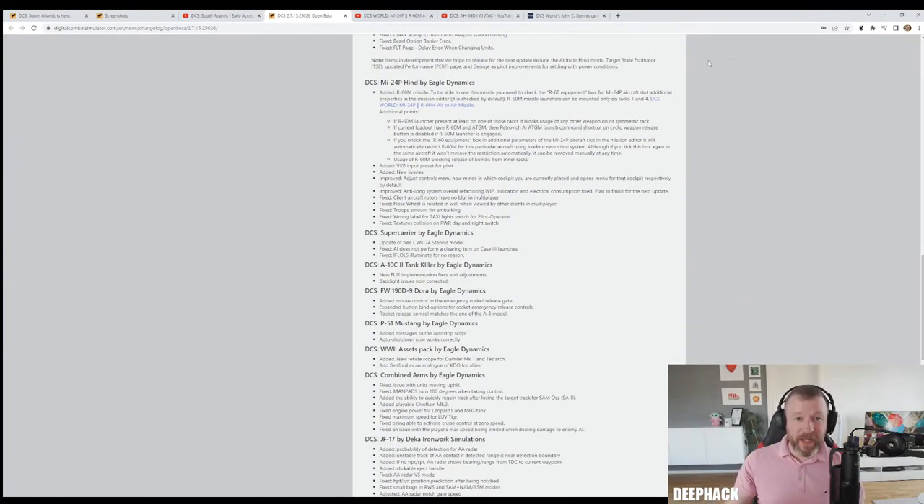For the MI-24P Hind by Eagle Dynamics, they've added the R-60M missile. To use the missile, you need to check the R-60 equipment box for the MI-24P aircraft slot in additional properties in the mission editor - it's checked by default. Launchers can be mounted only on racks 1 and 4. They've also added VKB input preset, new liveries, and various improvements and fixes.